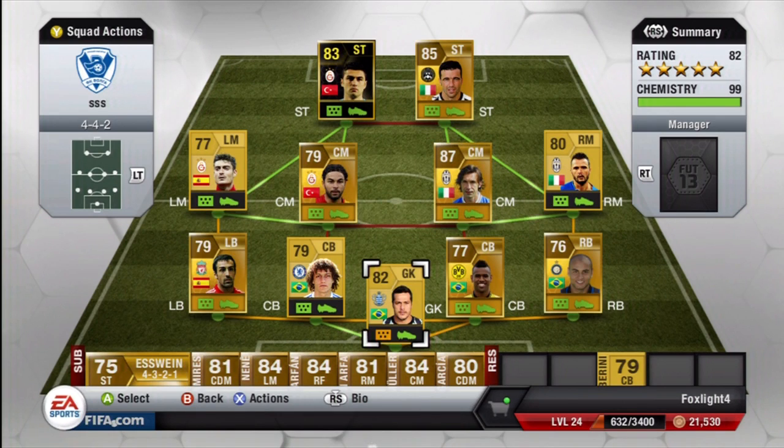Today we're going to be looking at the newly released Yilmaz. He is from Turkey, he plays for Galatasaray, and he's going for about 80k at the moment — that's what I bought him for.